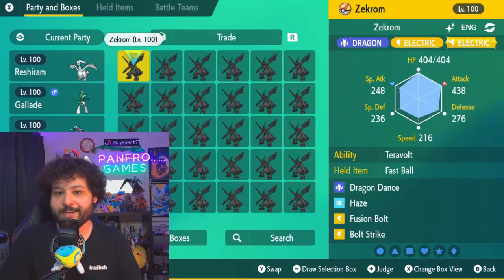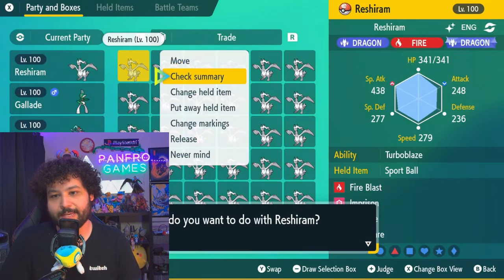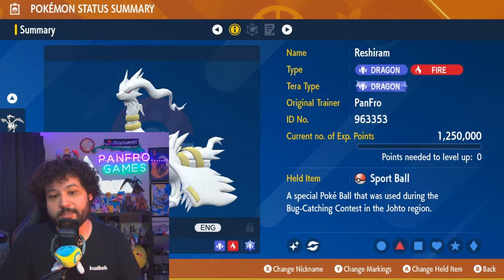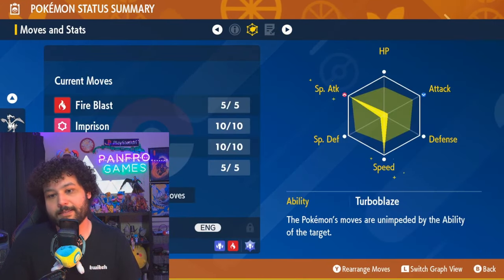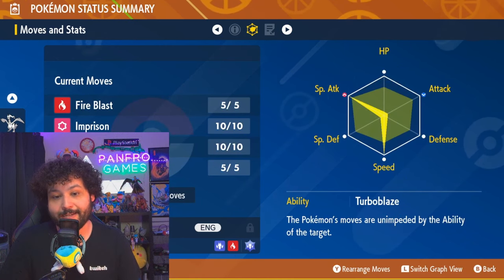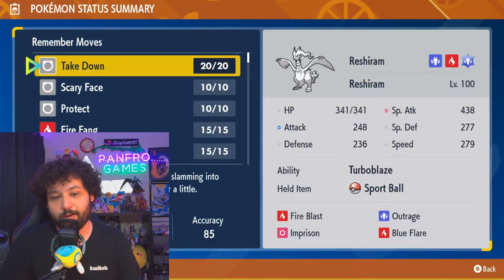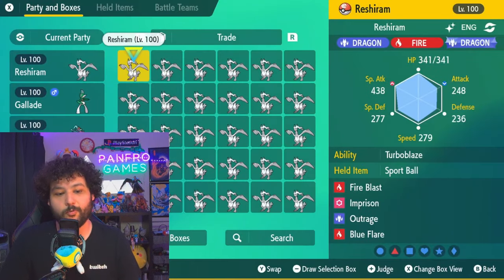For the Reshirams, it's the same idea — they're all going to be in Sport Balls, holding a Sport Ball, with max Speed and max Special Attack. They also have all of their moves as well, which is pretty nice, and yes, they're all going to be from the Galar region.